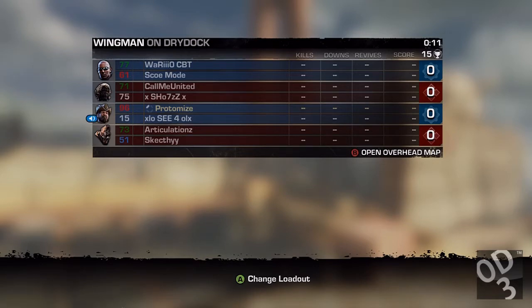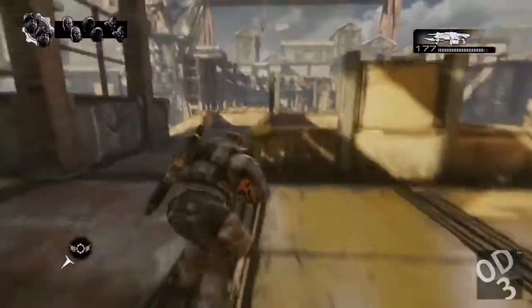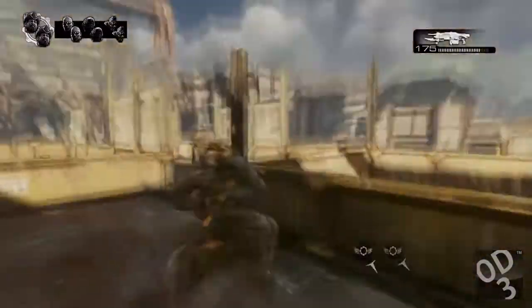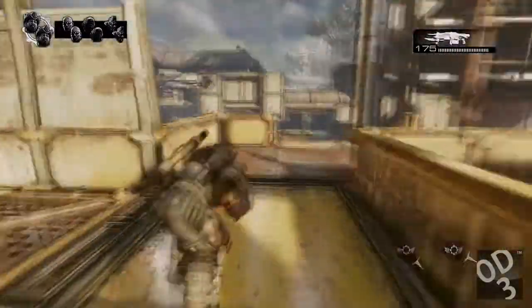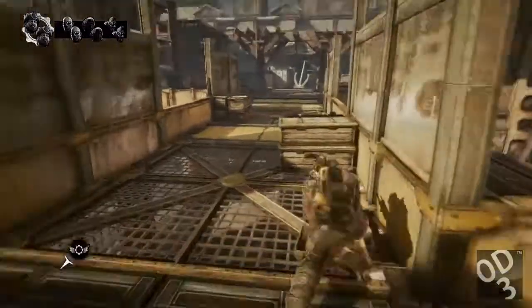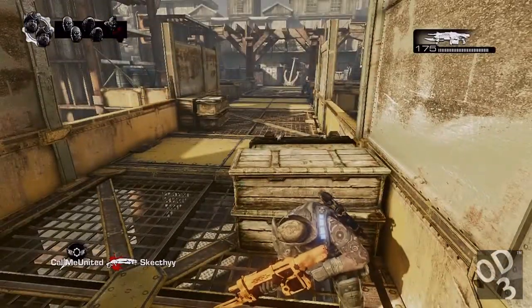I'd say it's a tie between the snub pistol and the hammer burst, because to me semi-automatic weapons take more skill than automatic weapons. An automatic weapon, as its name implies, is automatic — the gun does most of the work firing at its set fire rate for you — while a semi-automatic can fire as fast as you can pull the trigger, which requires effort from the user, or as fast as the firing mechanism allows.